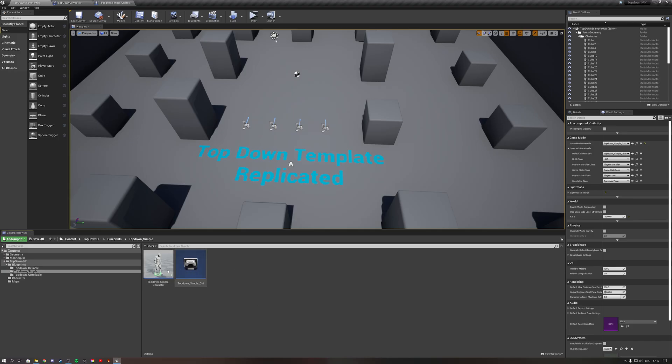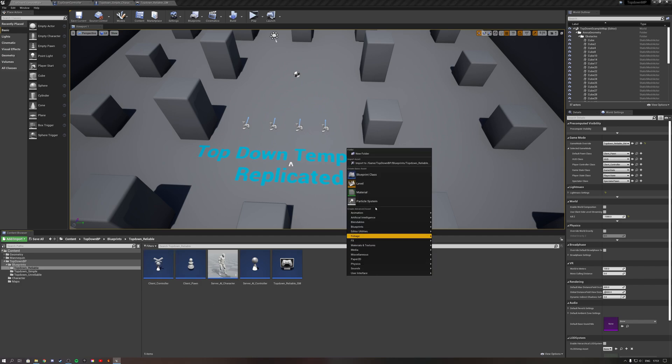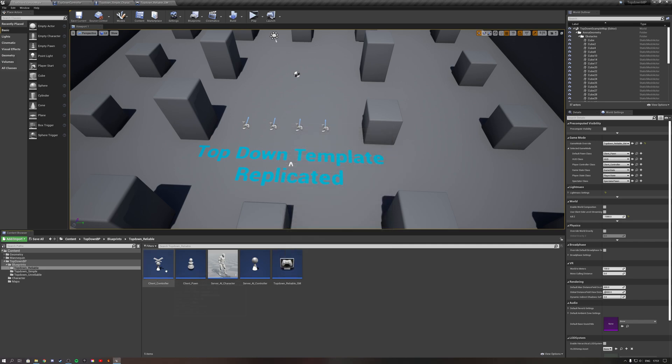If this setup is not for you and you really want a click-to-move setup, then we need to take a look at my top-down reliable setup. This setup consists of five blueprints — I'll explain each one and why we need them. First, we need to make a client controller: right-click, go to blueprint classes, make a player controller and call it client controller.